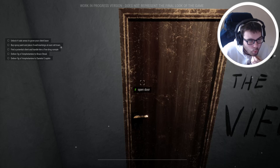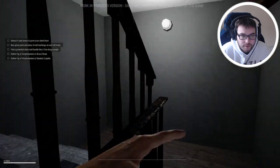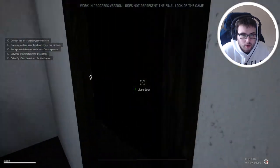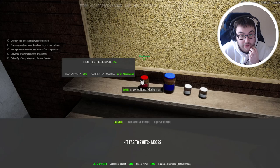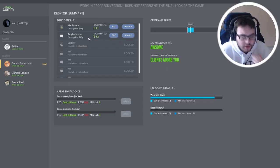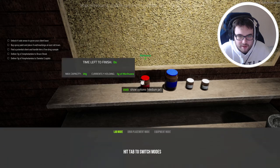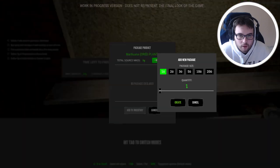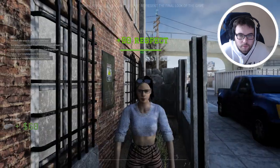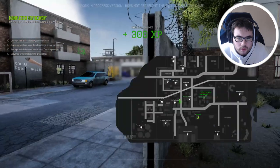Buy spray paint and place four wall markings at East Old Town. Find a potential client and handle him a free drug sample. Interesting. So let's go back up top and grab that last one. Let's give him some marijuana because we have 30. Actually we're holding 5 on us. We make $12, so let's give him a free sample of the Mary Jane. Just because that way we don't lose that extra dollar. Just so we can capitalize — let's give him a one gram.